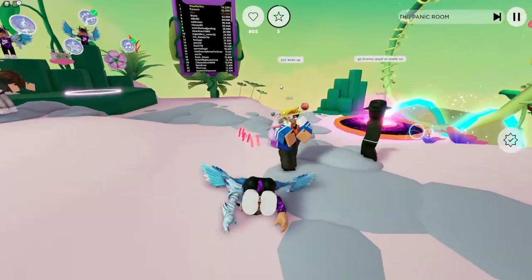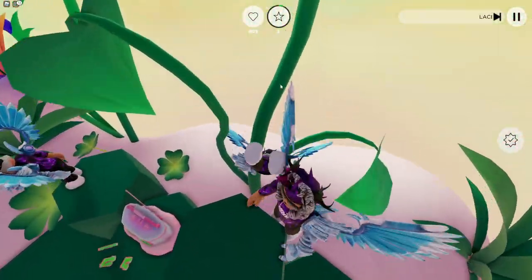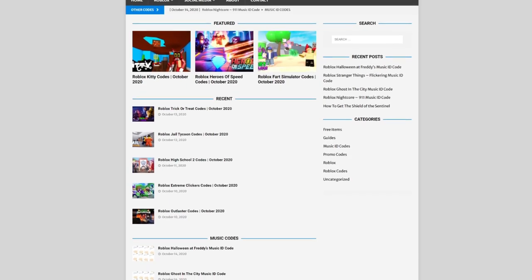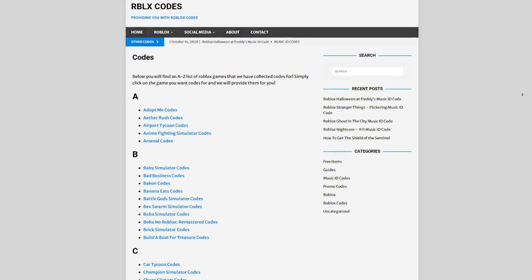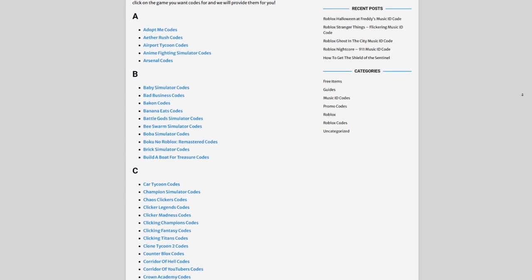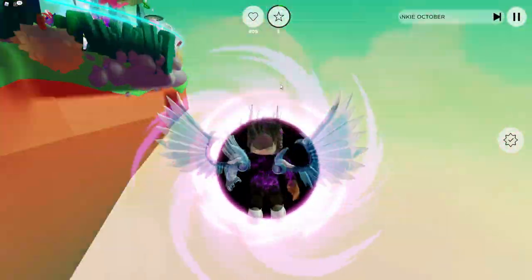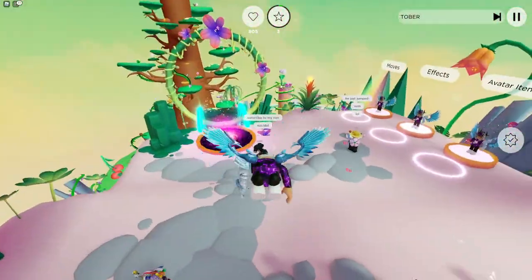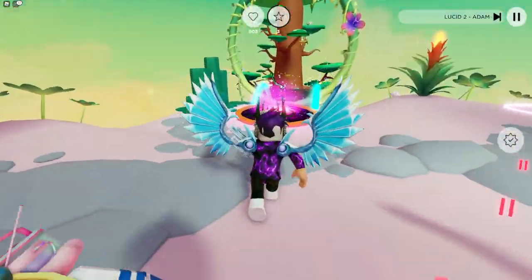But first I need to tell you a little bit about rbxcodes.com, which is my own Roblox code website where you can find game codes, music codes, and more. There's tons of stuff in there — we have codes for over 300 Roblox games, so if you need a code for a game, it'll be there. Anyway guys, let's go ahead and get into this video.